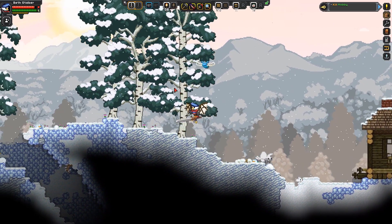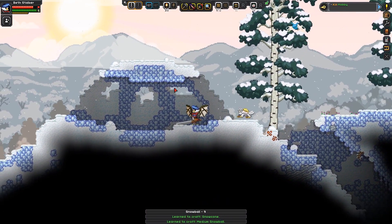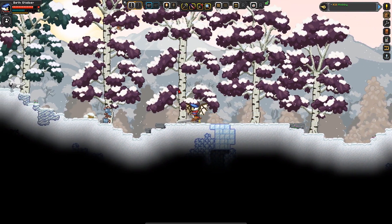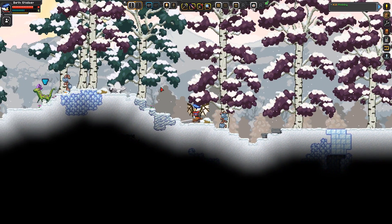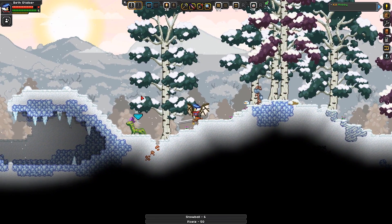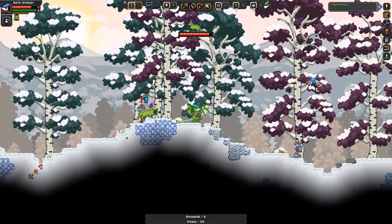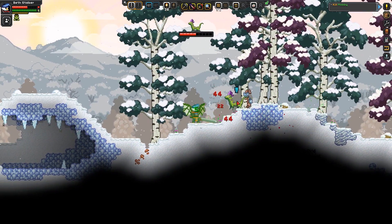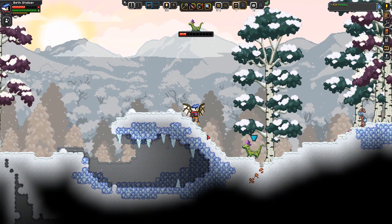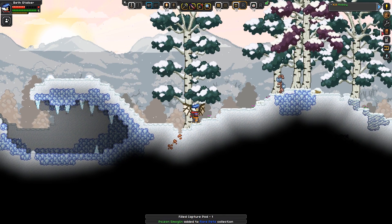Oh, careful. Half health. Oh! Yeah, we're fine. I did actually only click the right mouse button there without meaning to, but it was actually very effective. Oh, you look very familiar — it actually does look very similar to the old placeholder ones. Let's be careful though, they might have a weird attack. Oh, there's poison! There's a little poison breath thing as well. Capture. Filled capture pod — Poison Smogling. Added to rare pets.